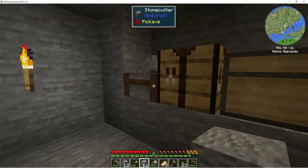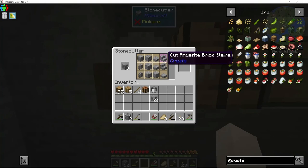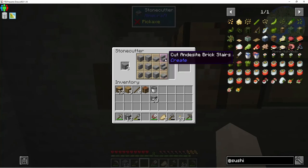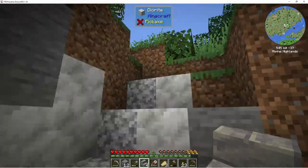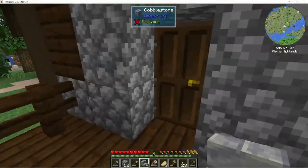Oh, zombie! I didn't grab the stone. Cut andesite brick stairs — oh that looks really nice! And there's a pillar. Yeah, that'll make our little fireplace look a lot nicer. And we didn't have to use any of our cobblestone — we used the andesite instead.